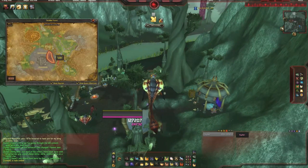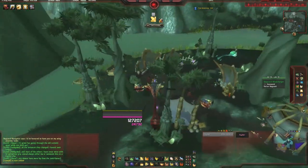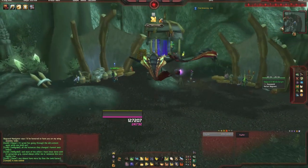We want to come to Terokkar Forest, which is in Outland. In the south-east zone there will be a little area called Skettis, and in the north of Skettis there will be a little camp.